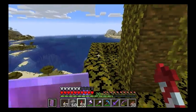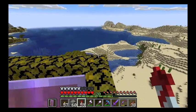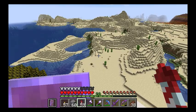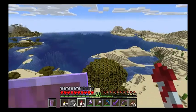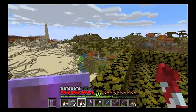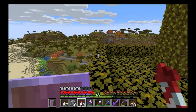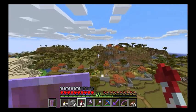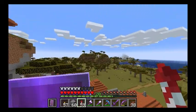I always recommend putting Unbreaking 3 and Mending on your Elytra. Mending will help you heal your Elytra using experience points, so anytime you mine or kill a mob it will heal it. With Mending on it your Elytra will never break — it will go to one durability and look tattered, but it will never fully break on you. That's basically your flight tutorial, thanks for watching!